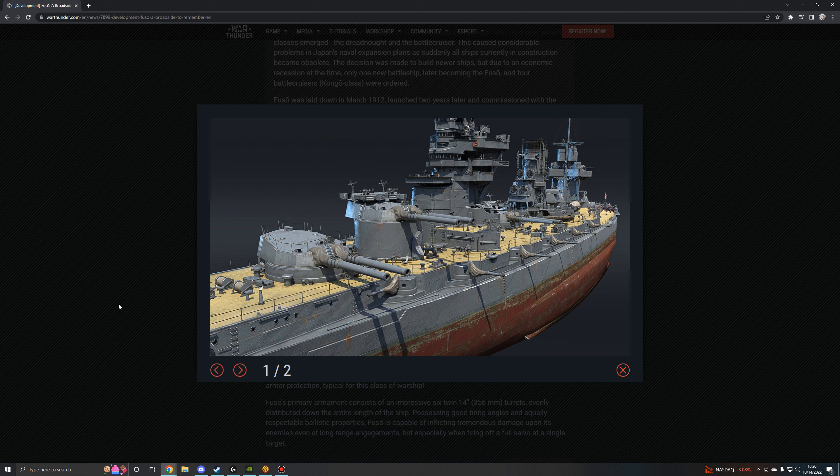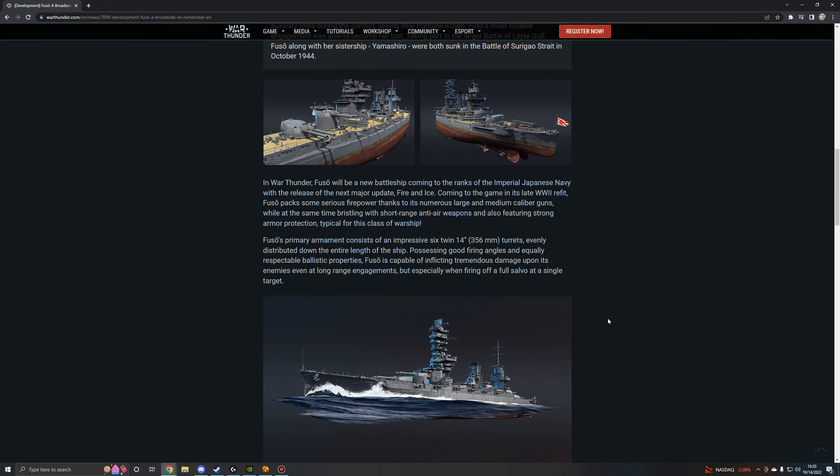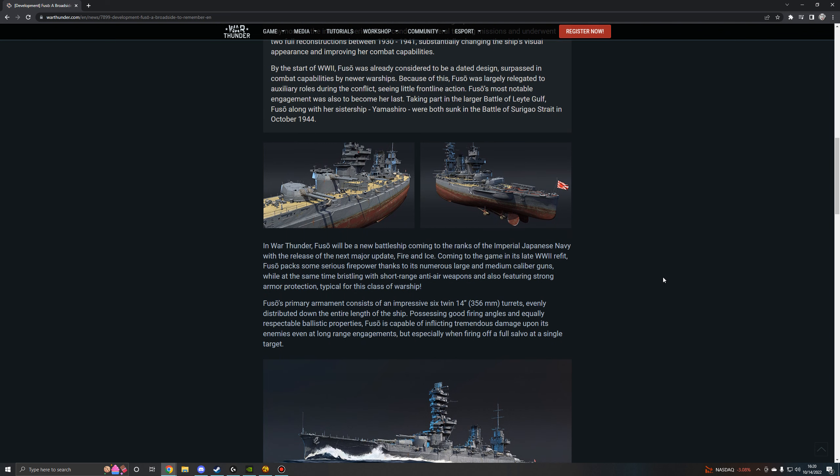But it's nice to see her backing up the rest of Japan's navy in War Thunder, as they had a handful of battleships, and we get a World War II variant of an older battleship, which is very nice to see. And of course, this one's iconic throughout the community for just having that ridiculous pagoda bridge. Now people can live out their memes in War Thunder.